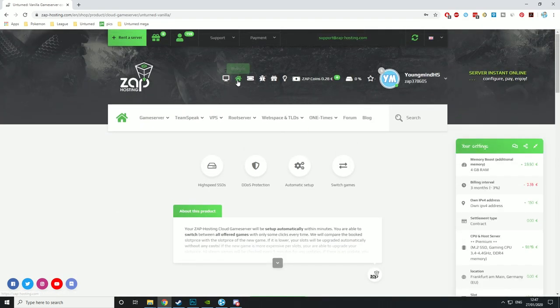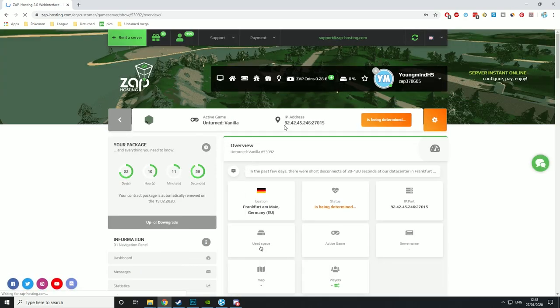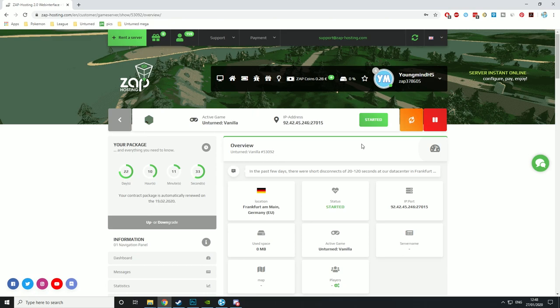I've already set this up before, so I'll go into my items and here's my server — I've already got it set up in Germany. If you want anyone to join, just put in the IP address and port 27015. It was offline recently because there was an update to Unturned and I was updating and adding RocketMod to it. But this is a great way to get a server and it's very, very cheap. I hope you guys enjoyed this video — it was a lot of work to make and took a long time. Please like, subscribe, and if you want to support me I do have channel memberships. Till next time, I'll see you soon.